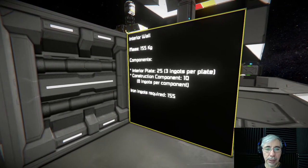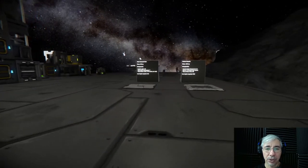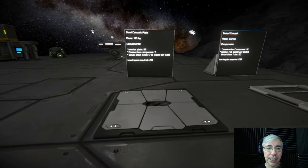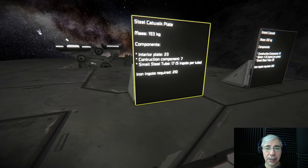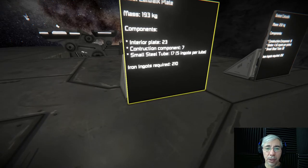For comparison, I also have data for the steel cut wall plate. Its mass is 193 kilograms and it requires 23 interior plates, 7 construction components, and 17 small steel tubes. Each steel tube takes 5 ingots, bringing it to a total of 210 iron ingots.